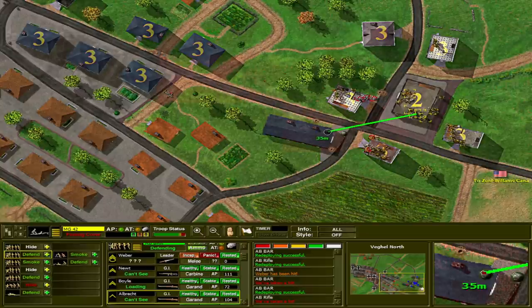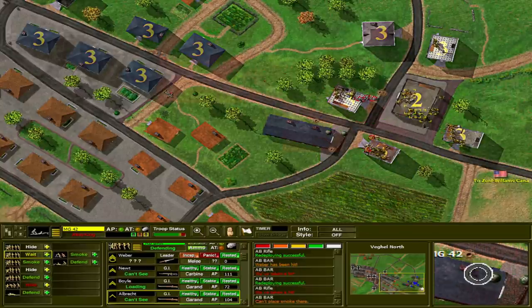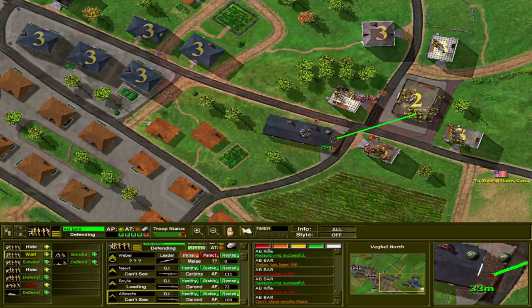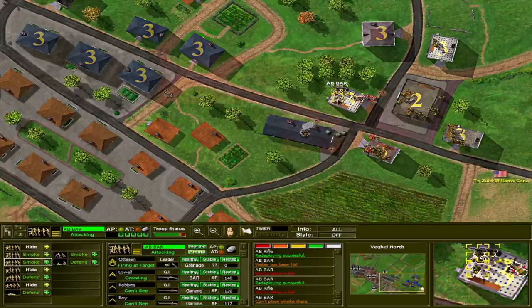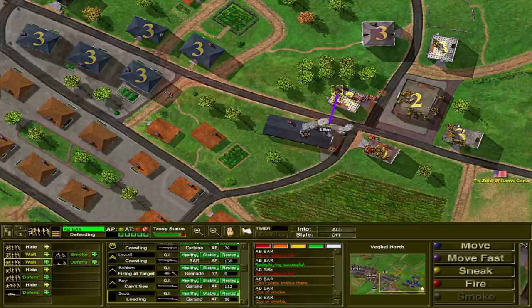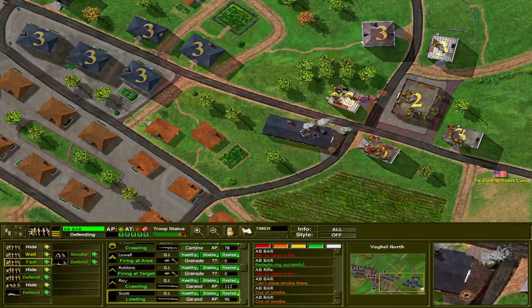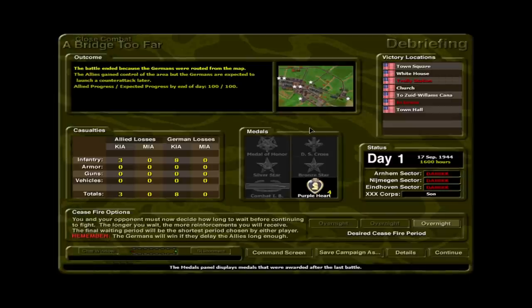Other units look just out of range — I'll have to keep it under 35 meters. The BAR section smoke hit the building dead on. The other unit from the center of our line also dropped some smoke. We're going to move fast into this building — essentially an assault — and knock out the enemy MG42. One mortar round landed directly on top of the house. The battle ended because the Germans were routed from the map.